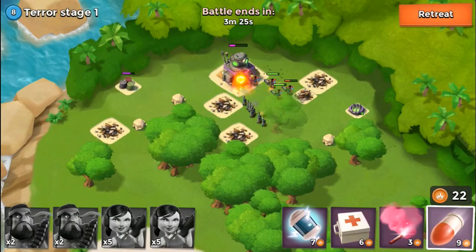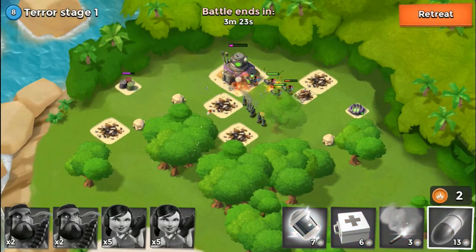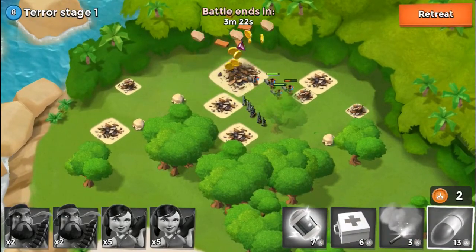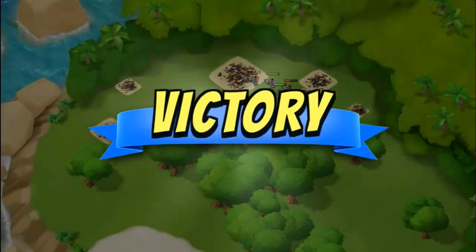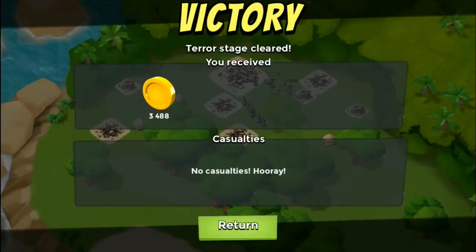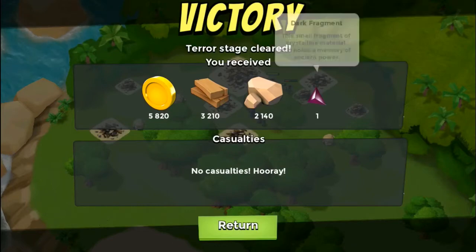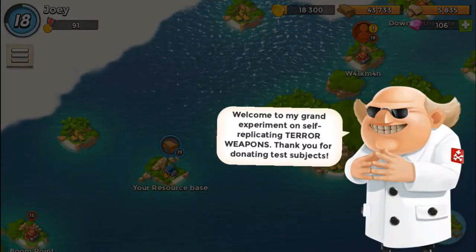It's all lost defense — quick and easy. This is a pretty easy terror stage. Just knock out that mortar if you want so it won't take out any of your riflemen, zookas, etc. But we got easy victory there and got another dark fragment — awesome!